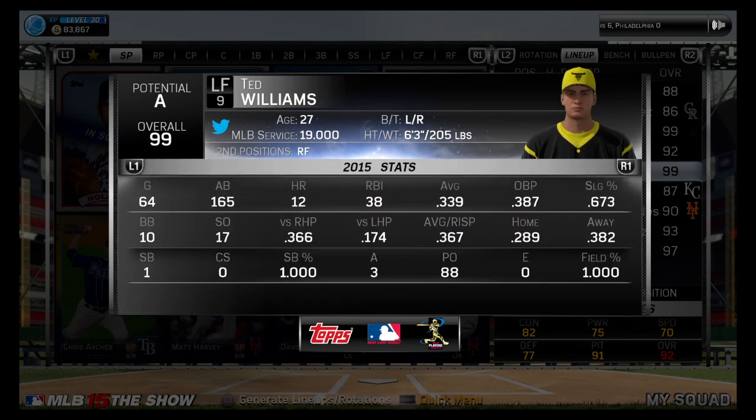And then we got Ted Williams: .339 average, 38 RBIs, 12 home runs, 64 games played.